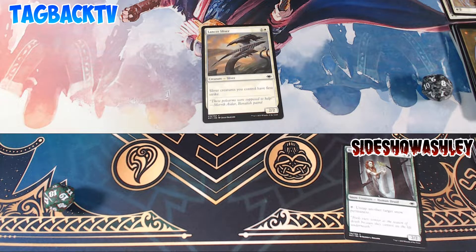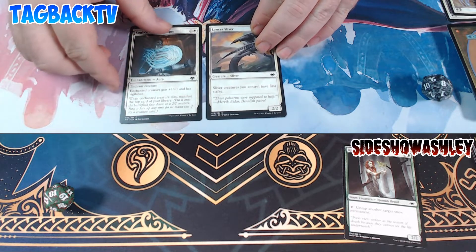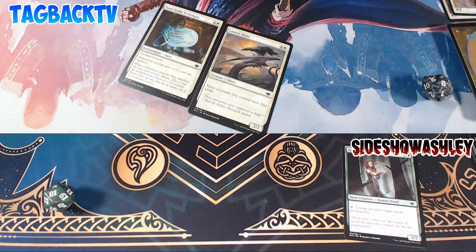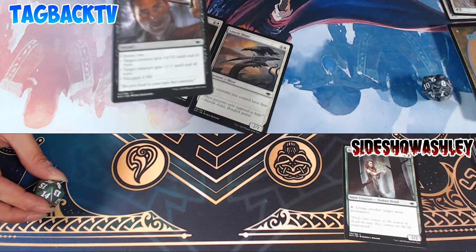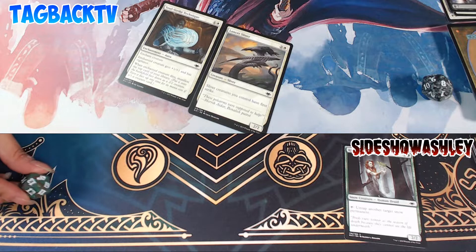Burn deck, man. I told you! Okay, so I'm gonna play a land, then tap two for Soul Strike Technique, which gives my sliver plus one plus one and Vigilance so he does not tap. And then I'm going to swing at you for three. I'm going to play Uazima's Charm and make it take five instead — plus two plus two is what I'm choosing. That's an instant. Yep.